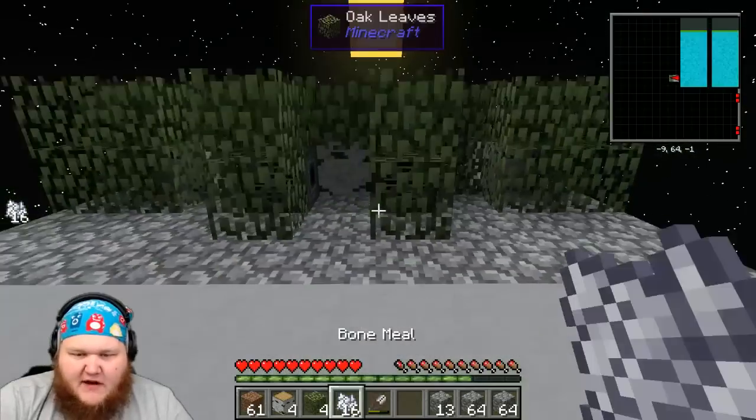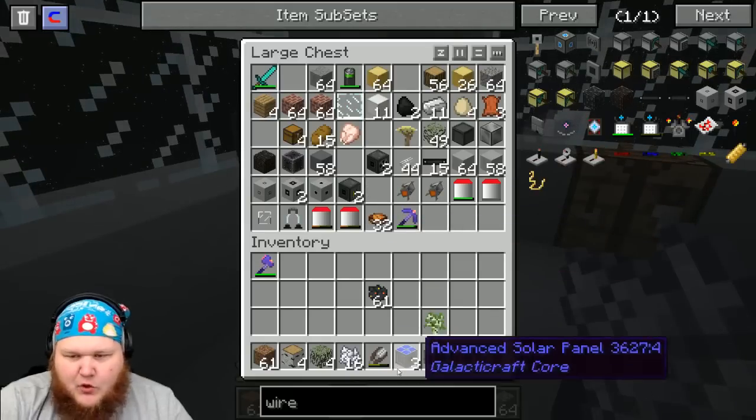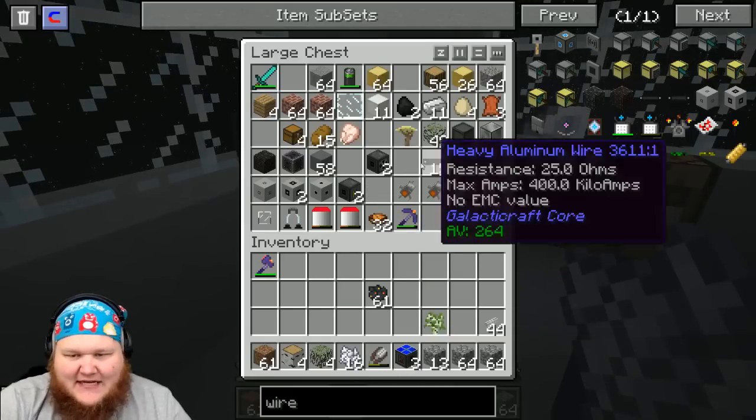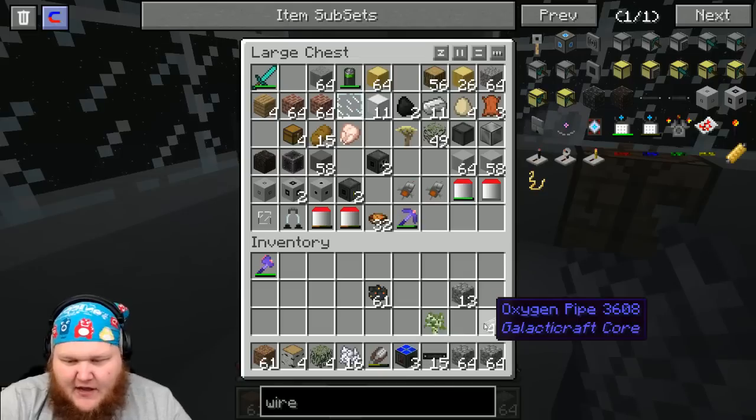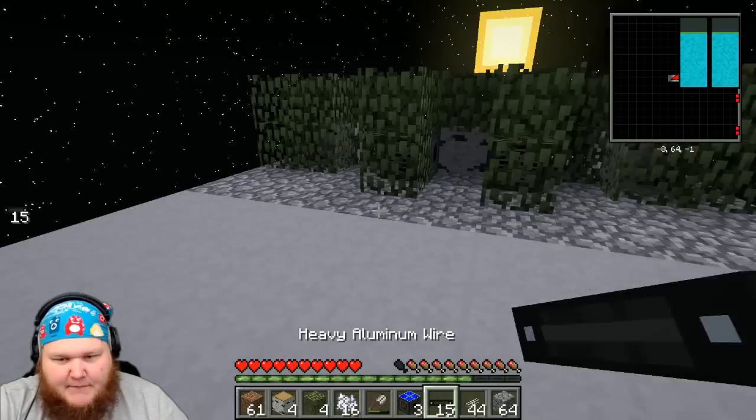Those will collect the oxygen. Now all we gotta do is hook them up with some power, hook them up with oxygen and some of these, and then we will have our space station completed and we will be able to travel to the moon from here.